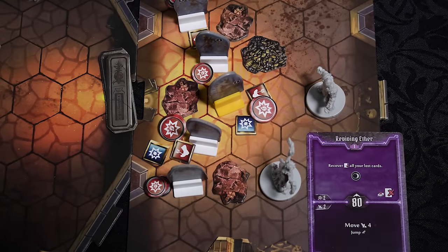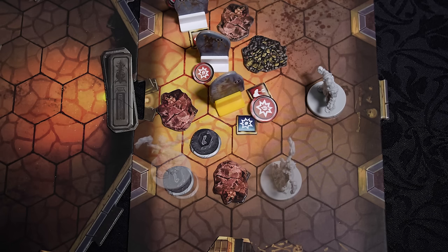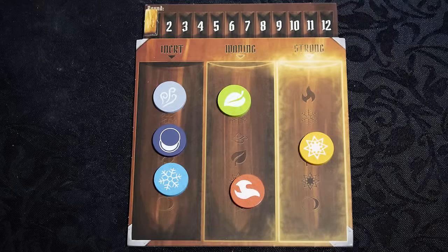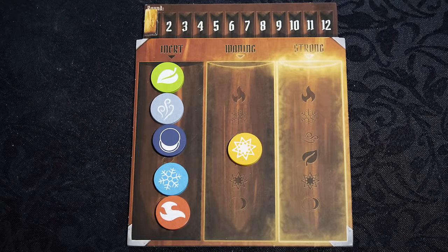Some cards allow you to move over enemies and terrain on the board. When enemies are defeated, they drop a coin in their space. You can collect these by ending your turn on them, or by using a loot card. At the end of the round, all elements drop one step. Play continues until the scenario goals are complete.